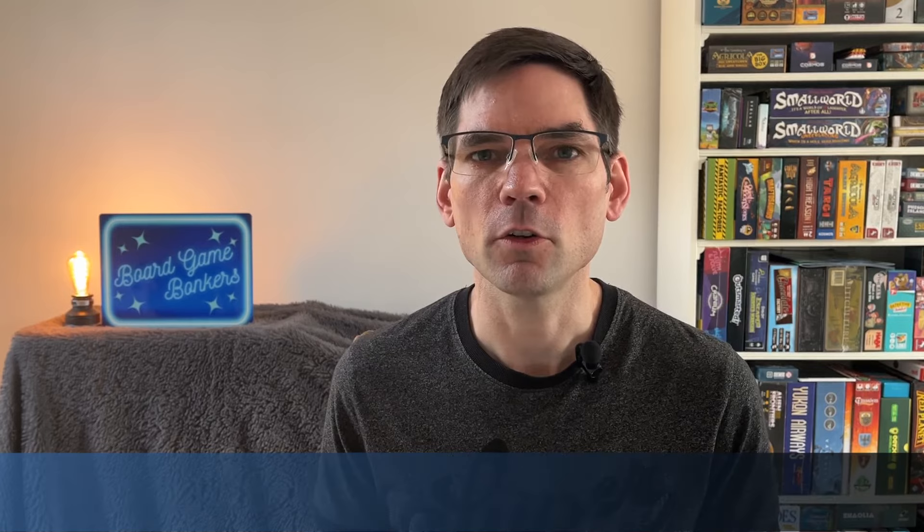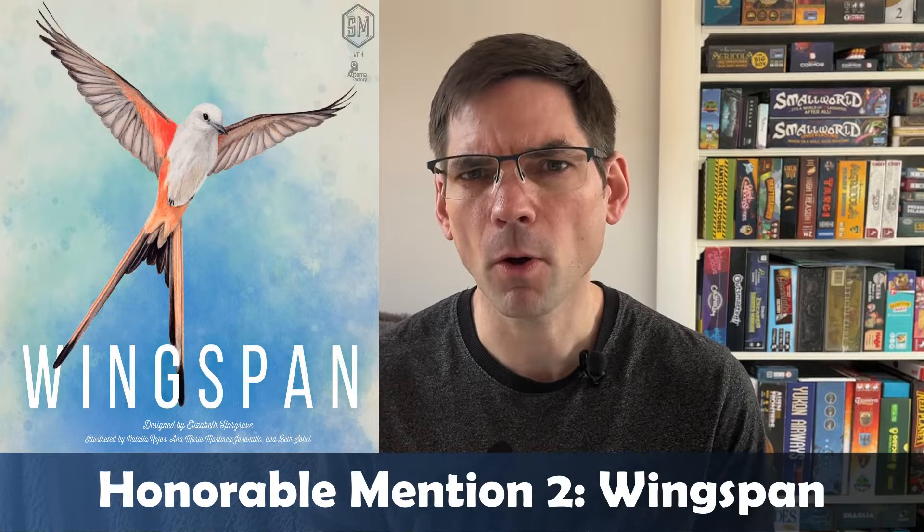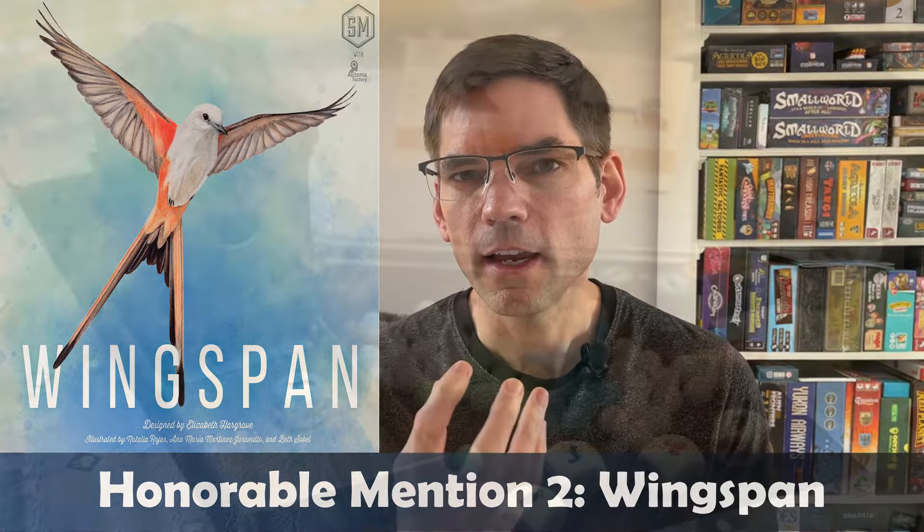Our next honorable mention is Wingspan, coming in at about 55 pounds. The reason it's not on the list is because I felt it didn't offer enough depth for the price point, and there are a couple of gimmicky things that weren't really necessary — for example, the dice tower. Do you really need that? Not really.